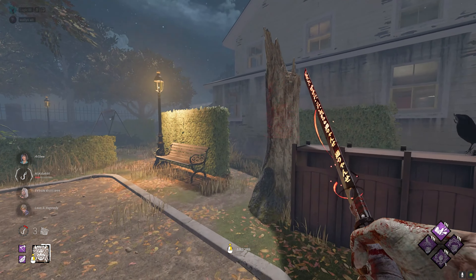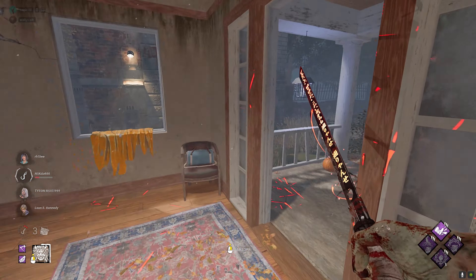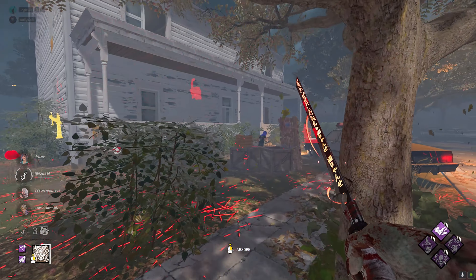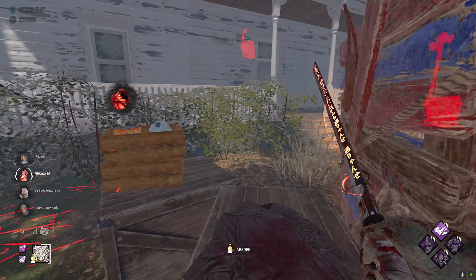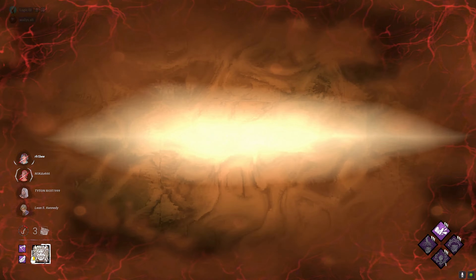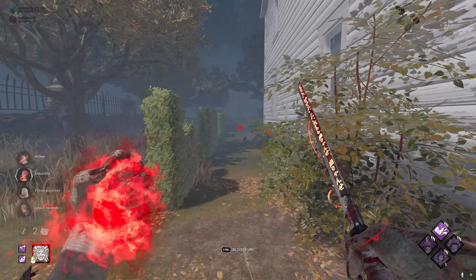That gen is very highly progressed — yeah, they popped it. Well played there. We'll let them get the unhook. We might be able to get this pallet here — no, we don't get the pallet. She got stuck though, so we might get the hit — we do get the hit and the pallet, cool. Okay, they did get another generator on the top of the building I believe.